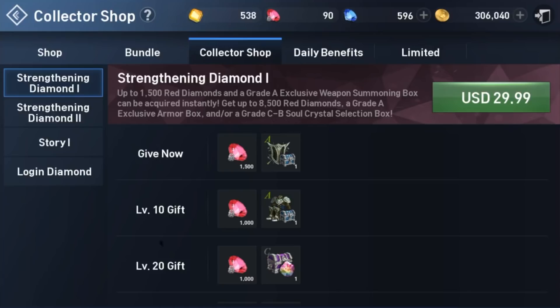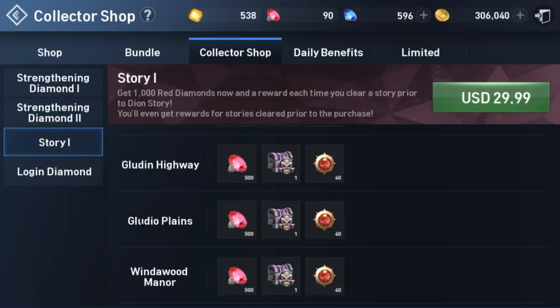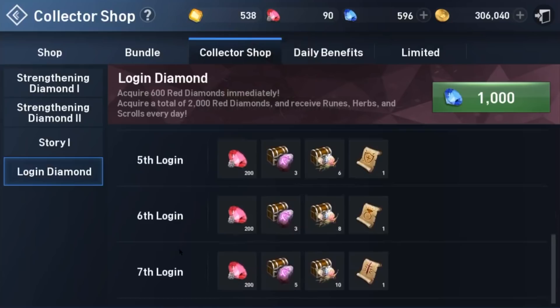Also, the strengthening packages — these require you to continue to level through the game, not necessarily log in daily, but as you level up or finish story chapters, you have big rewards. The login diamond package is for logging in seven different times and costs 1,000 blue diamonds, but the total reward is 2,000 red diamonds. And you also get additional rewards: runes, herbs, and pages that are going to help out. So this is a great investment.